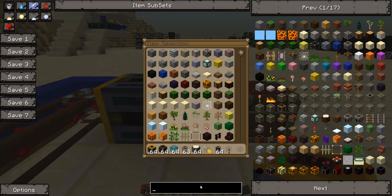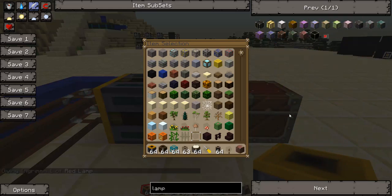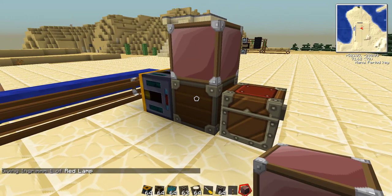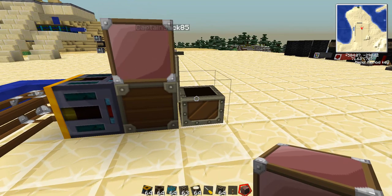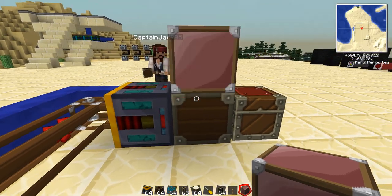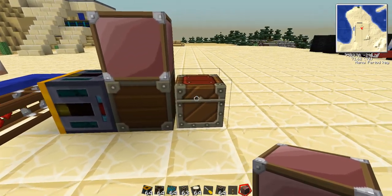If I were to grab a red lamp and put it on top, you've got to be aware that the Retrievalator sends a Redstone signal to every adjacent block, including the block in front of it. So here we go — it's sending it to the top block as well as the back block, and we can watch it trying to get the resources it needs.